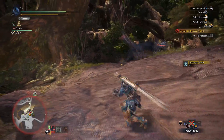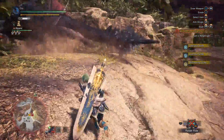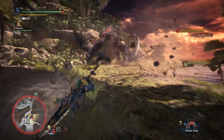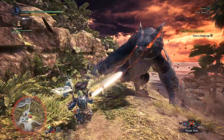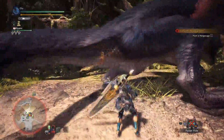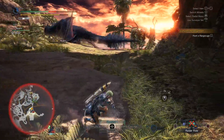That move is similar to a move that Odogaron has, where Narga will lunge and then do a backwards tail flip that has a pretty wide radius of hitting around it. You don't want to be in front of it when it does that. In rage state it can do its 360 tailspin twice — I think it always does it twice. It should be able to do its big tail slam twice as well. The tail has pretty big range on it.